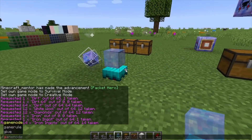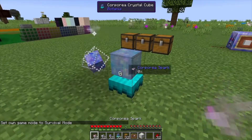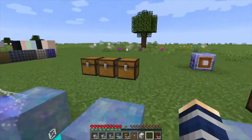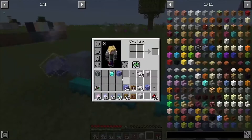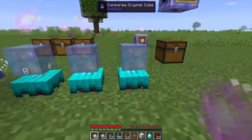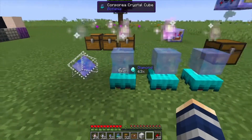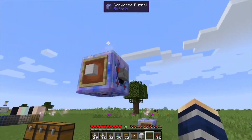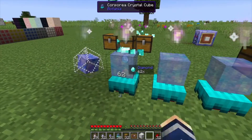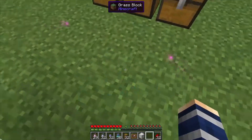Next we have the Corporea crystal cubes. I have to go into survival for this one. This tells you exactly what is in your network, and you can have a dozen of these lined up if you like. What you do is click an item onto these crystals and it's going to display how many are in your system. These also need sparks — as you can see it's linked up to the system and we have 63 diamonds. This is another way to pull items: you can right-click on them to get one, or shift-click to get the entire stack.